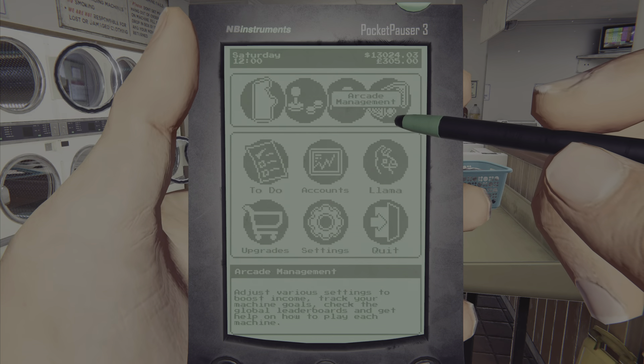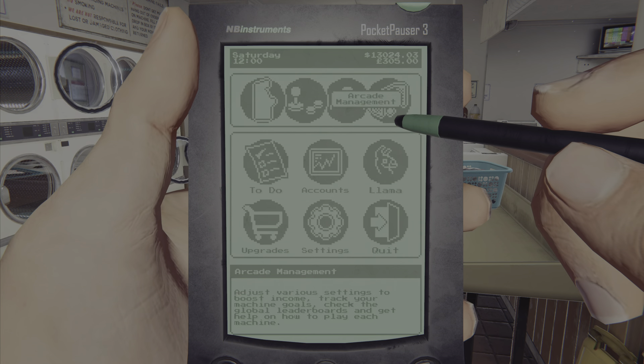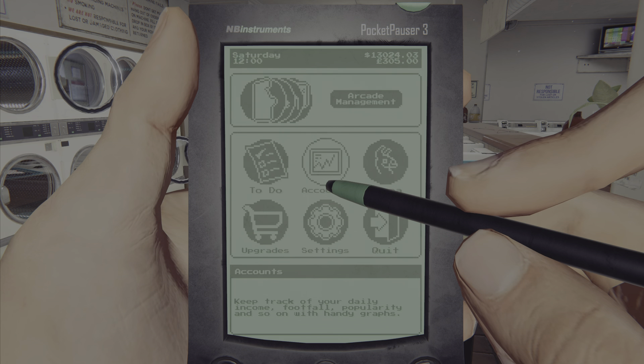If you want to pause the game, you literally press options — depending on what system you're on, I'm on PS5, so you press the option button and it'll pause the whole entire game, all time will stop, everything will stop.